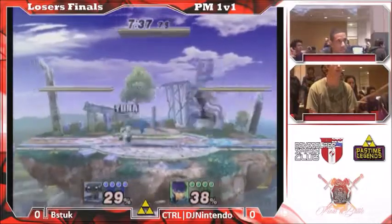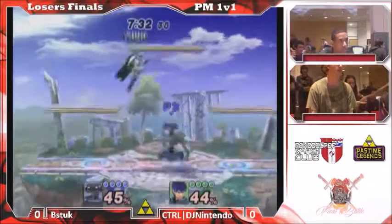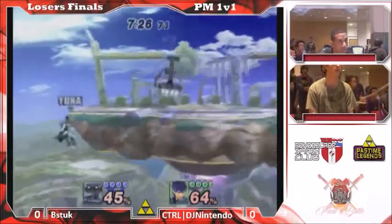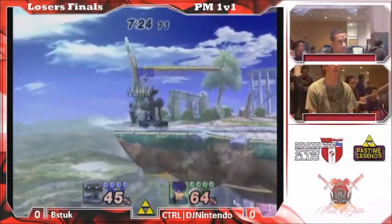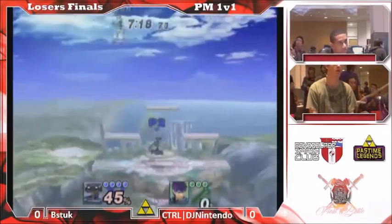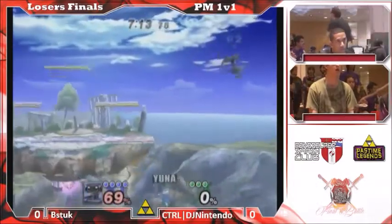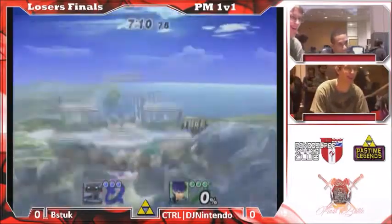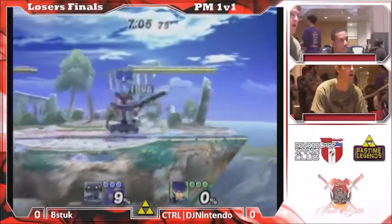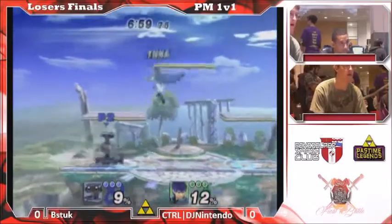Will he be able to make that exploit bigger or not? Alright, so here we go — DJ losing the first stock. B-Stuck looking pretty impressive right now, and he gets almost stage-spiked by the up B. Three stocks each. DJ Nintendo with the unsafe cord draw on shield, giving B-Stuck an opportunity to punish.